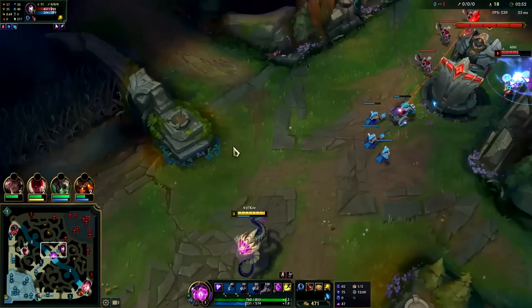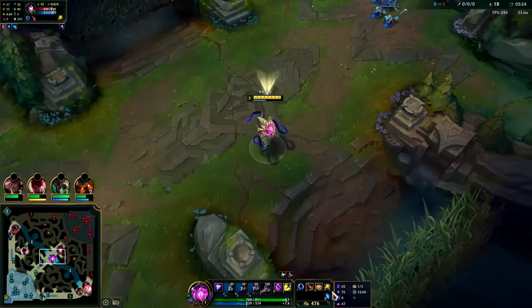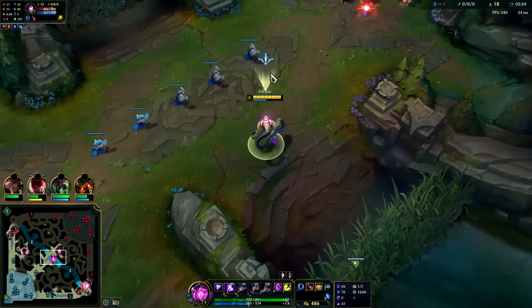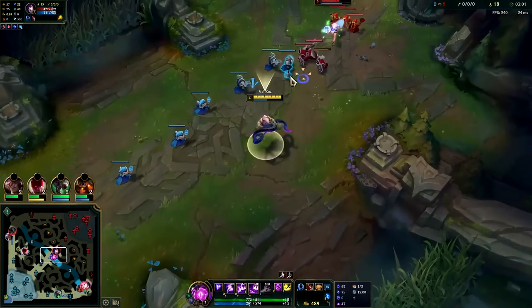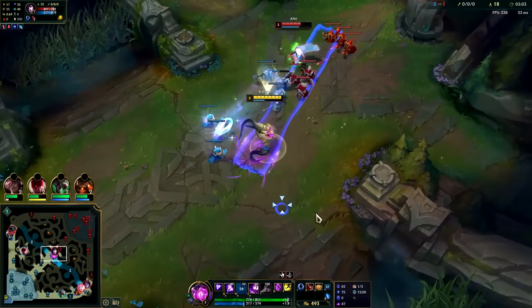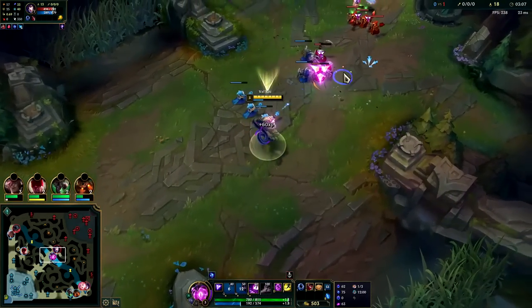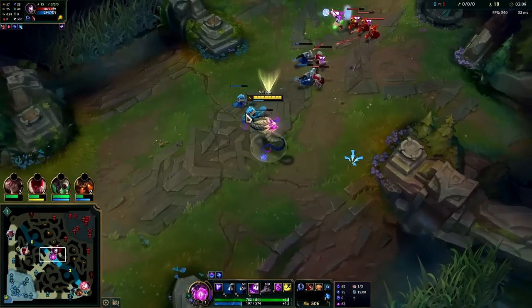Got it, and got the Arcane Comet since Q slow — she can't outrun it. We're going to go ahead and play towards bot side since we see exactly where the bot laners are. I think Hecarim will be top side — most junglers start bot side with a leash and path towards top.